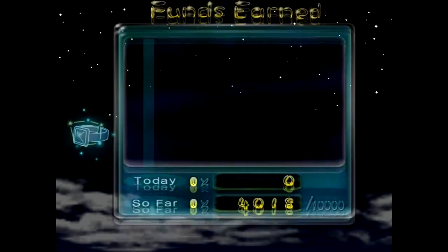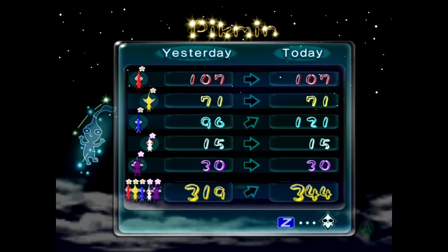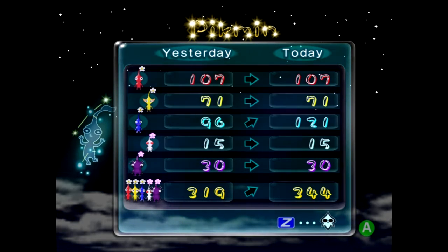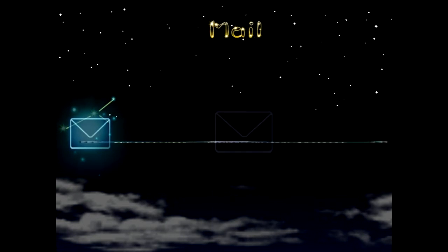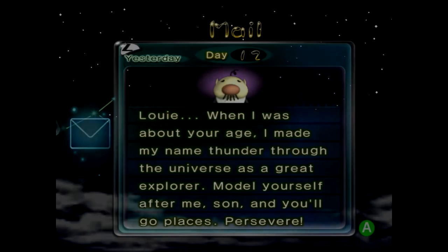I'm also kind of amazed the Bulborb is going after your Pikmin when there were beetles right there to eat. Money! Oh yeah! We did not lose any yellow Pikmin today. Even though we left two behind, we also gained two. The whites and purples — it wasn't a white or a purple that we left behind. We're way more successful than he has ever been in his life. We discovered a whole new species — actually five new species.